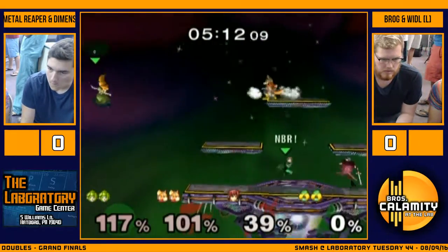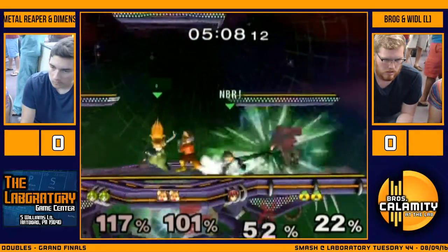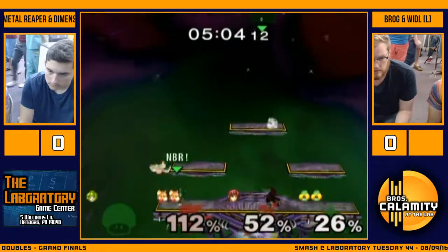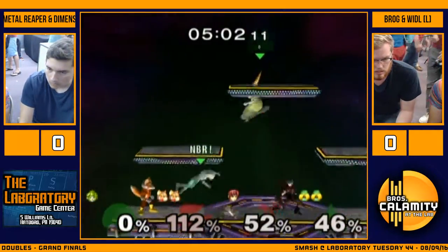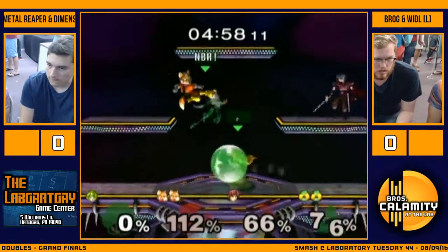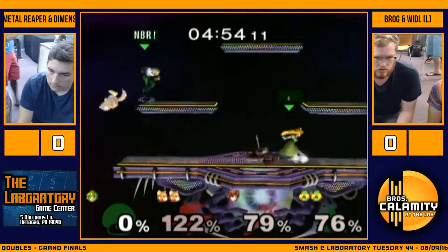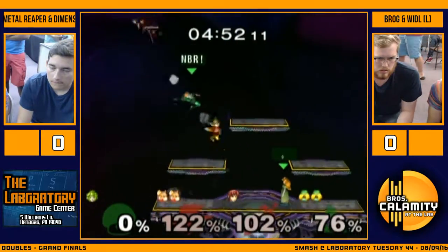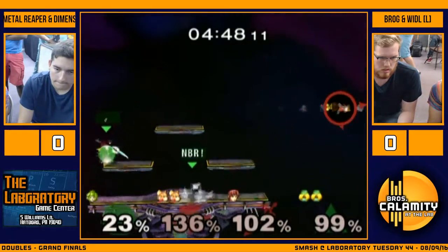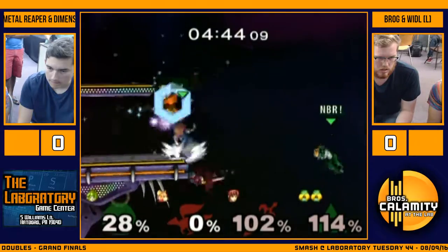Possibly this first game four stocks to three. They are down, but a really nice shine spike, a gimp, anything can do it - it's even-ish. Not quite, but... Bicycle's okay. One strong aerial. Bobby loses his second-to-last stock, but swats him off though.